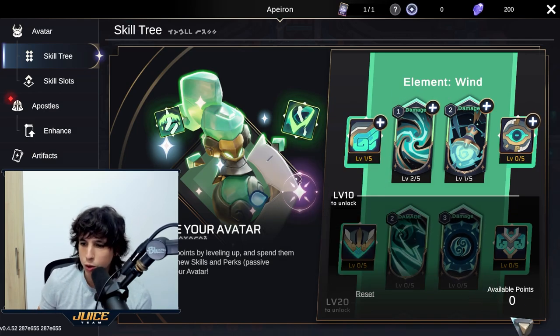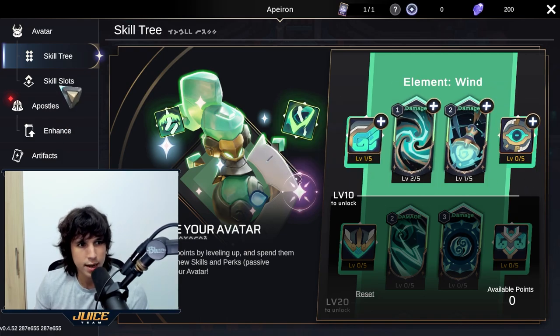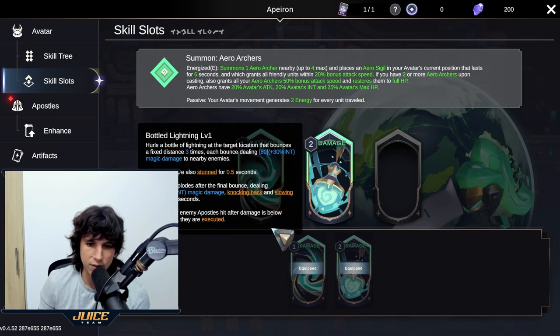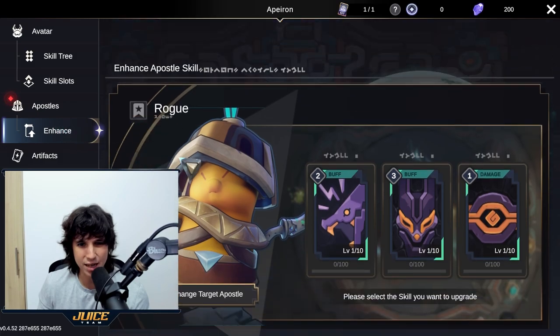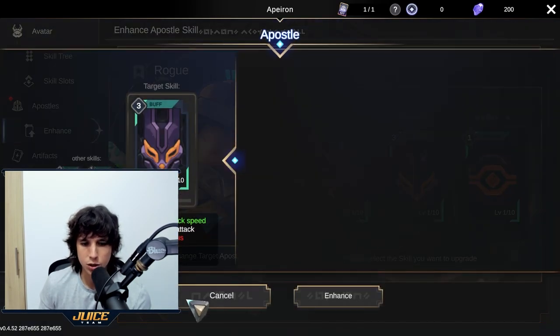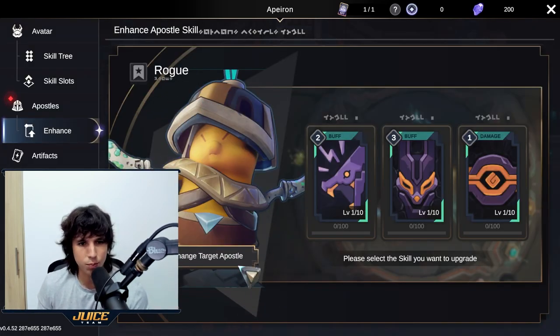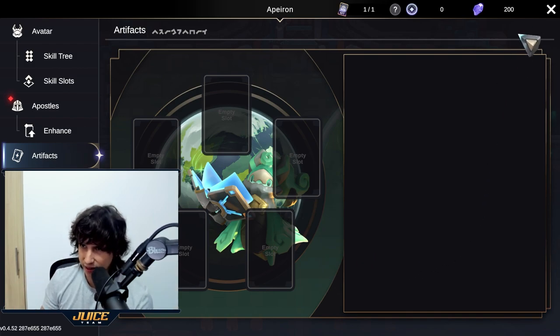Throughout the dungeon runs you will get points - these points you can add to your buff cards. You've got skill slots and you also get buff or damage upgrades you can add to your character. Then you've got the apostles - you can actually enhance them. If you have other apostles you can fuse them together so that apostle becomes stronger. As you progress you will also find artifacts that will boost your overall performance within the game.